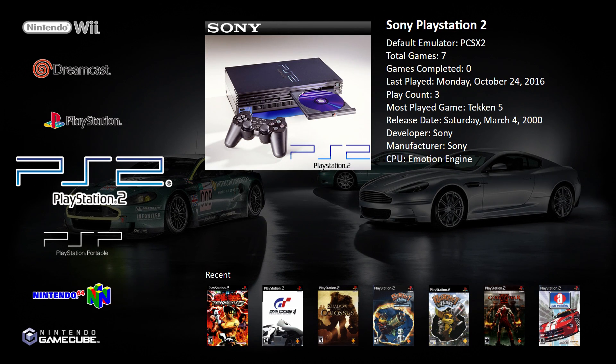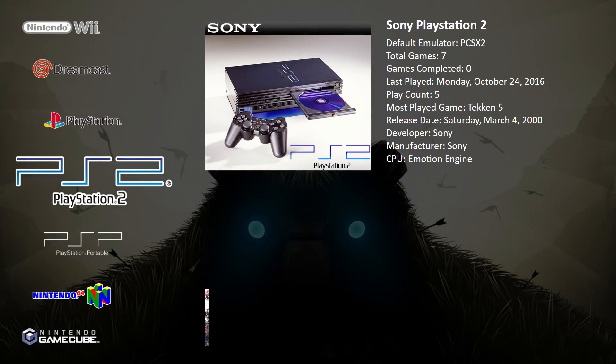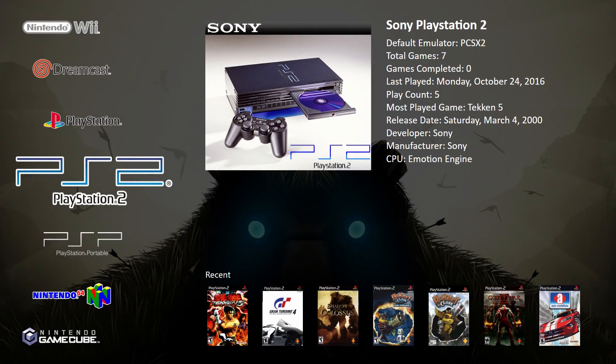Hey, what's going on guys? It's ETA Prime back here again. Today I'm back with the Emulation PC build and I want to test out some PS2 games — we're going to be using PCSX2. This here is Big Box, the paid version of LaunchBox. It looks like Hyperspin but is a thousand times easier to set up. I love LaunchBox. Let's get right into it.